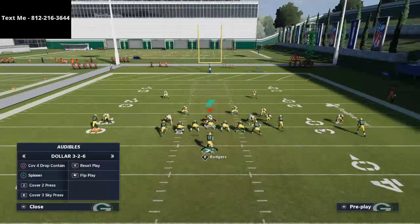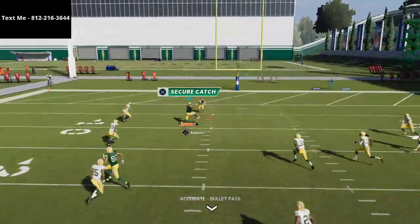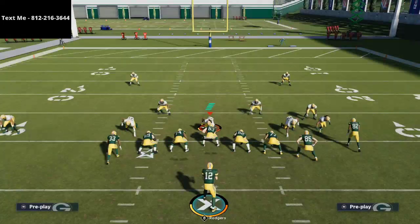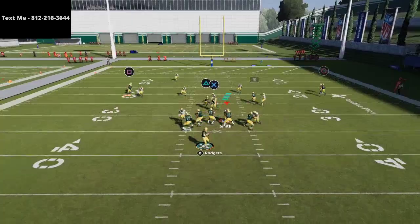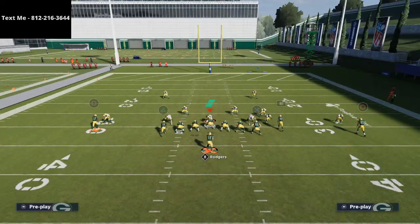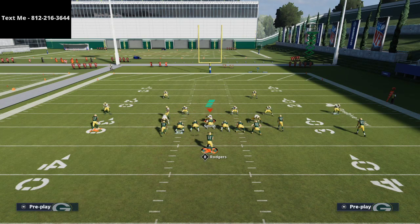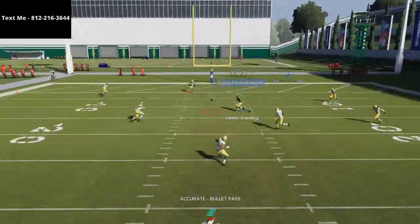Against cover three, it does just fine — I think it's actually better against cover three, honestly. When throwing the post route against cover three, this is what makes Aaron Rodgers so vital. Make sure you're pass leading it down to the inside and clicking on the receiver so he comes underneath that deep middle third zone. If they've flipped their cover three and come right into the play, you can actually hit this in route over the top of the yellow zones as well. So I have crossers for the underneath zones — if they're not playing underneath zones, that's where I'm looking first.